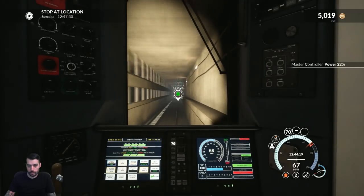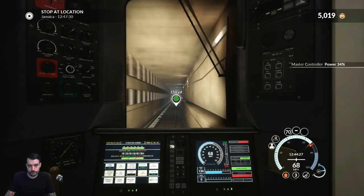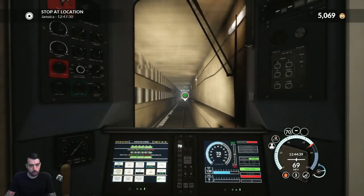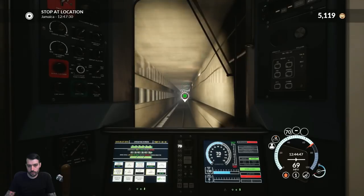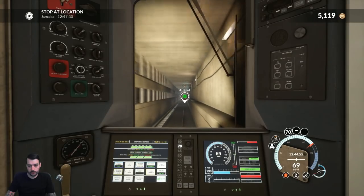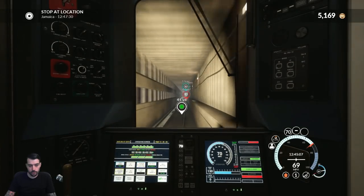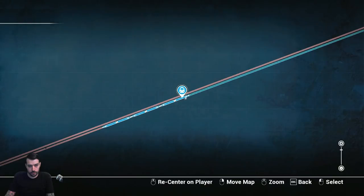I do like how you can mess with different things on the train — it's pretty cool, very interactive compared to the old Train Simulator. I actually need some power — we're going slightly uphill. Still a mile and a half until the reduction in speed. Two miles to go to Jamaica. Half a mile to go. At least this portion of the route — I'm liking it so far, I think it's pretty cool.